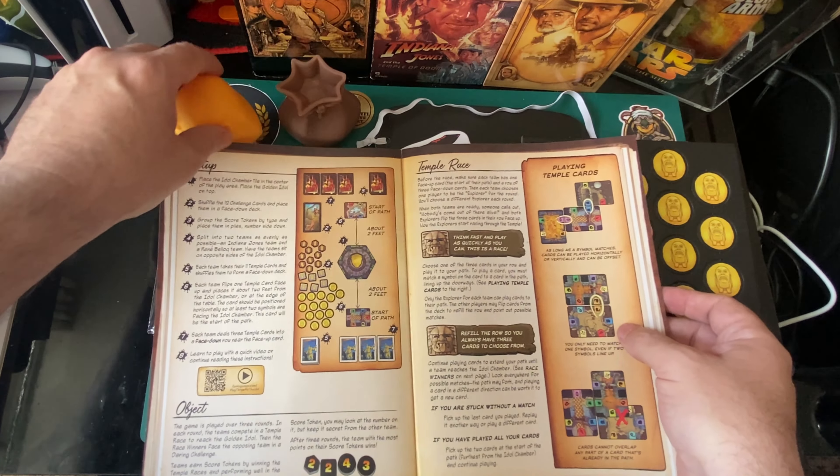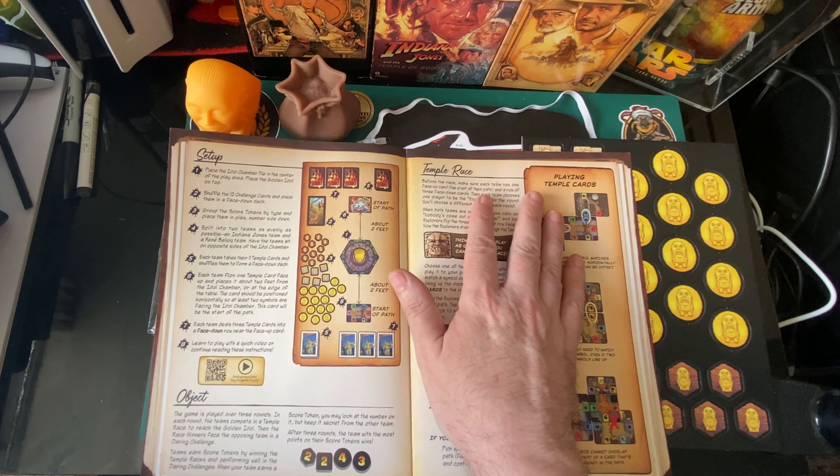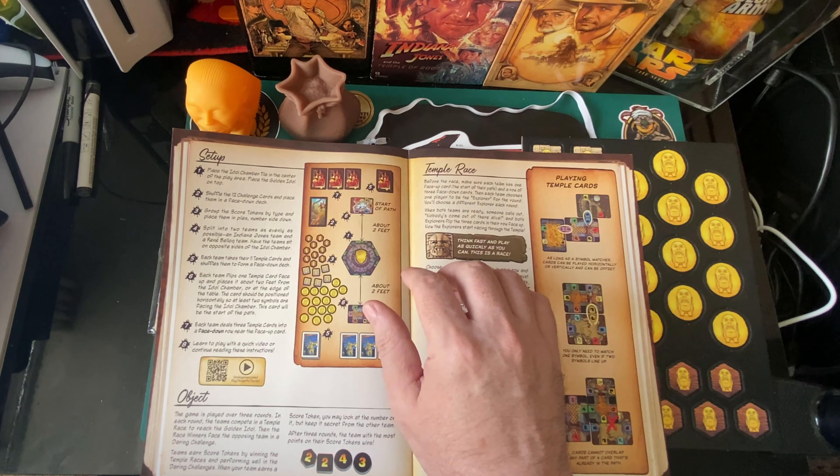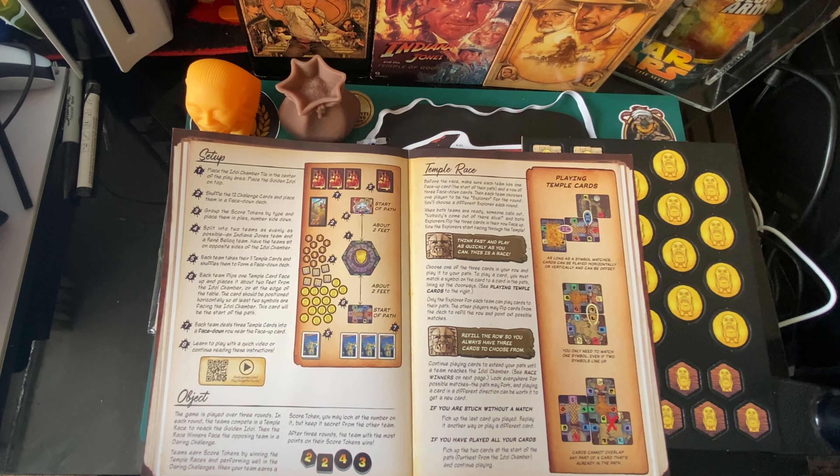Temple race: before the race, make sure each team has face-up cards on the path and a row of three face-down cards. Each team chooses one player to be the explorer for the round - you choose a different explorer each round. When both teams are ready, someone calls out 'nobody's come out of there alive' and both explorers flip their three cards face up. The explorers start racing towards the temple - think fast and play as quickly as you can, this is a race. Choose one of the three cards on your own path and play it.